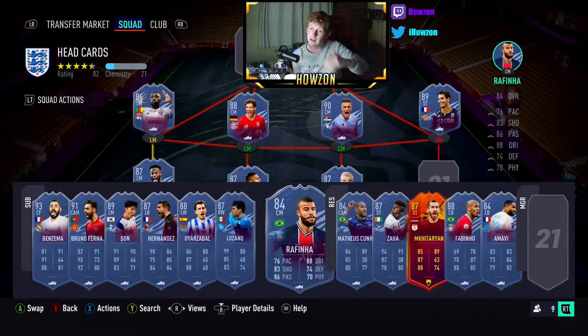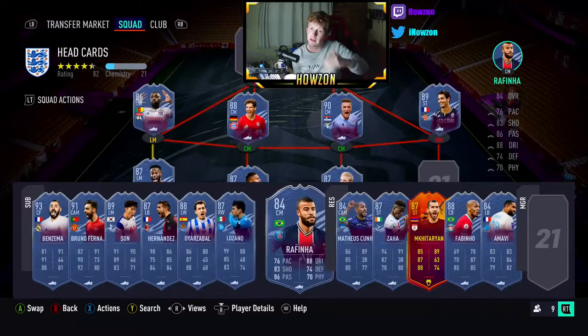Rafinha is another big money maker. Now PSG — you'd think they'll win four games in a row easily, but it's always a gamble. They could choke it. If they get a draw it cancels the streak and it goes back to nil, and he has to win four games in a row again.